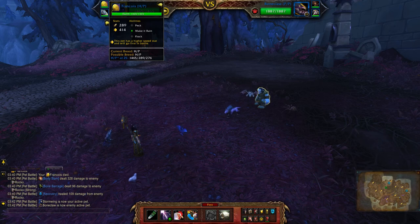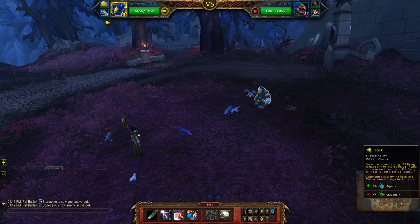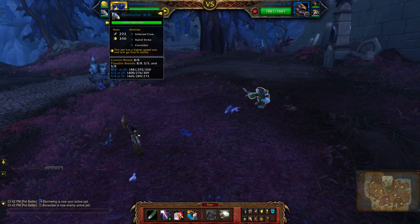So the second pet is Francois. As you can see, he has Flock as well, which is the same as this pet. It's just that you're able to use it one turn earlier, so you won't have to switch out your pet otherwise. And then Fowlfeather, which is a double balance breed.